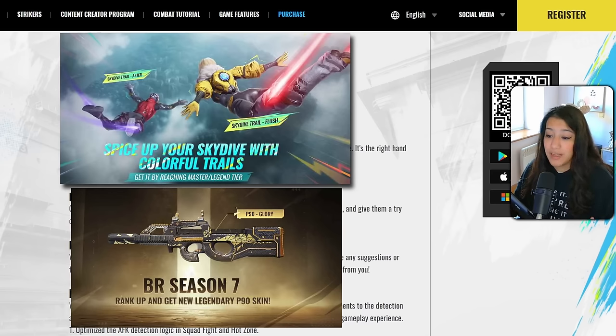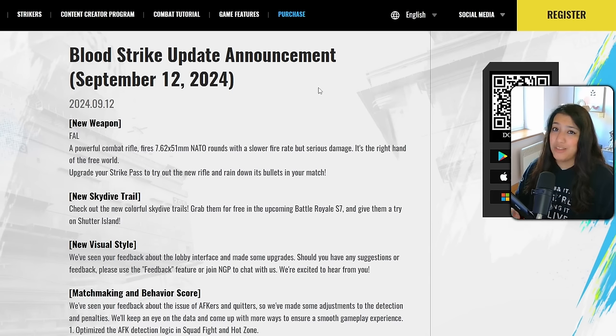There are new skydive trails — colorful ones you can grab for free in the upcoming Battle Royale Season 7. They've been added as ranked rewards and you can try them on Shutter Island. This is something other games like Fortnite and Apex Legends already have, so it makes sense for Bloodstrike to add it too.